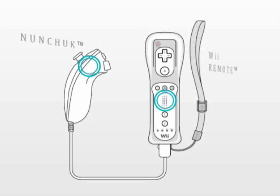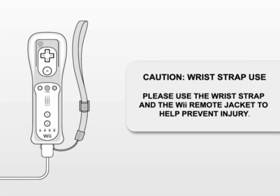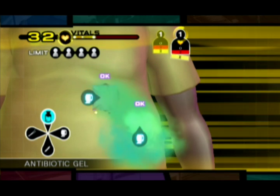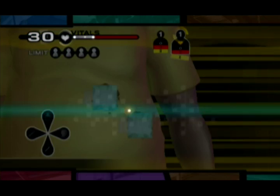As always, you'll be using the Wii Remote and Nunchuck. Be sure to properly secure your Wii Remote using the wrist strap and remote jacket. The simpler tool selection means that you'll be expected to be quicker on your feet in choosing the appropriate tool for the situation.